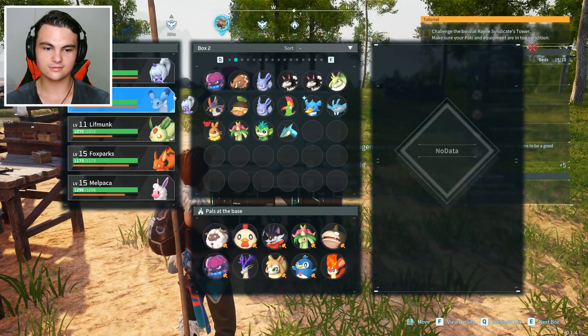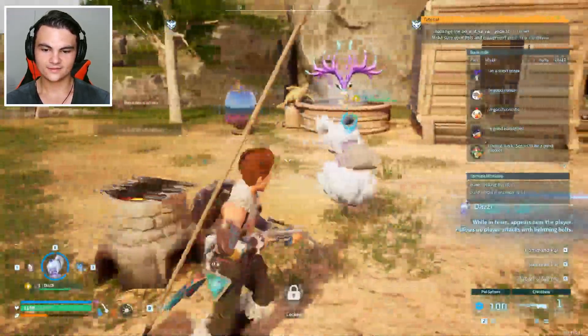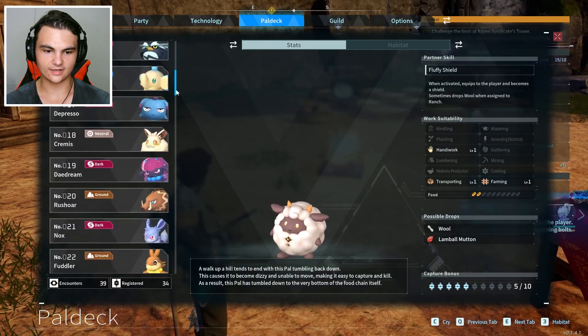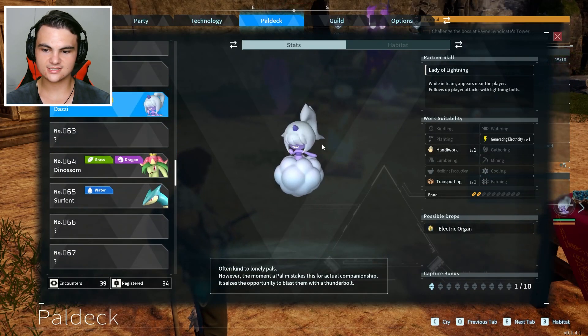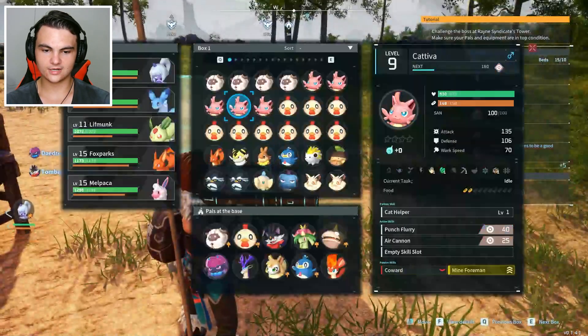Often kind to lonely Pals. However, the moment a Pal mistakes it for an actual companion, it seizes the opportunity to blast them with a Thunderbolt. Oh jeez. So are they going to blast us with a Thunderbolt? Let's bring them out and see what they're like. What's their work suitability? I've got to look in the Pal deck real quick. Number 62 - generating electricity, transporting, and handiwork, all level 1. And they drop electric organs. That's interesting, but we're not going to equip them for now.